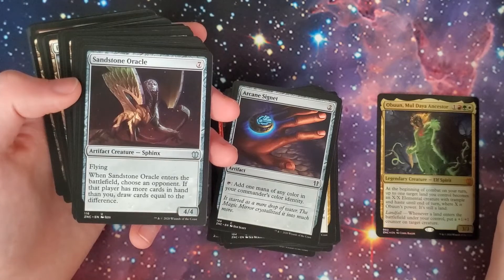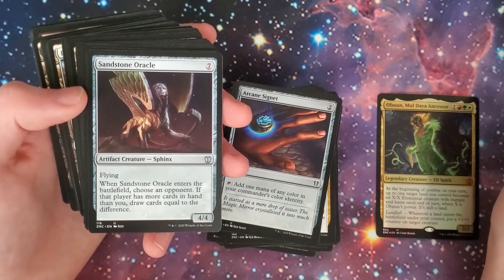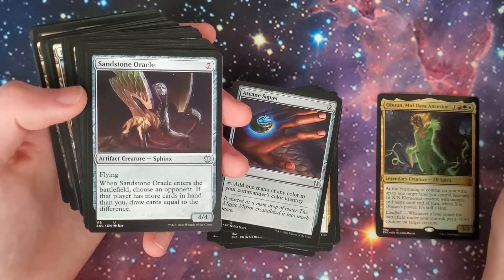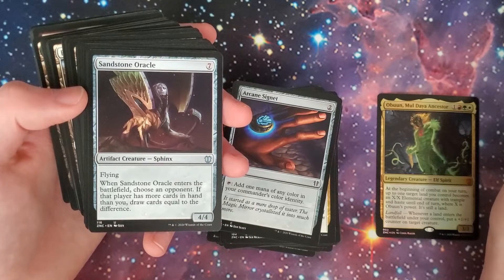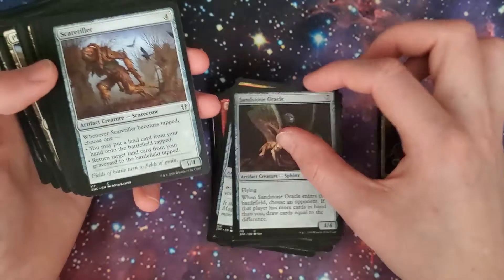We have the Sandstone Oracle — seven-drop, 4/4 artifact creature Sphinx with flying. When it enters the battlefield, choose an opponent; if that player has more cards in hand than you, draw cards equal to the difference.